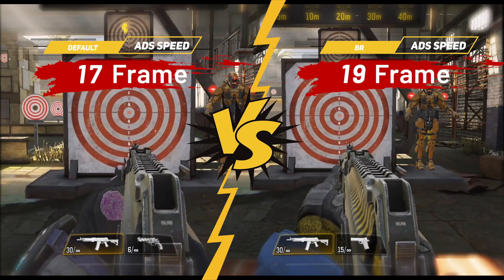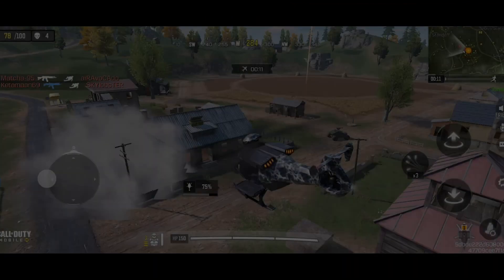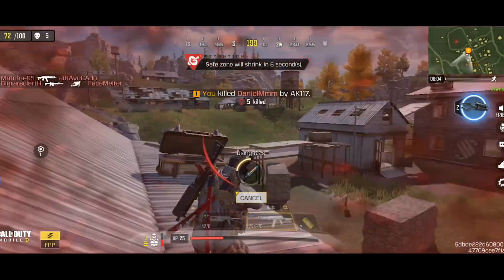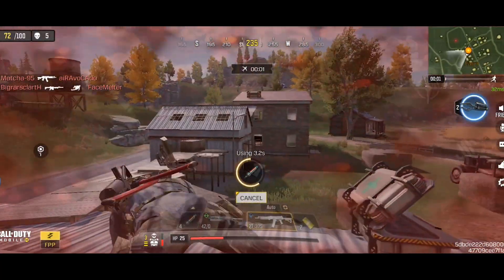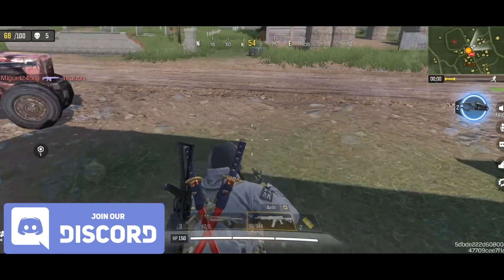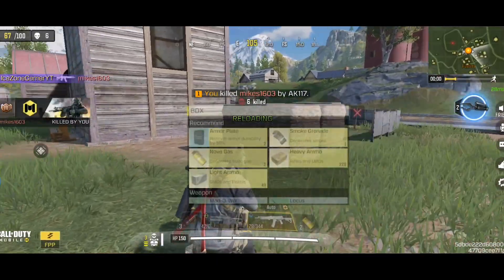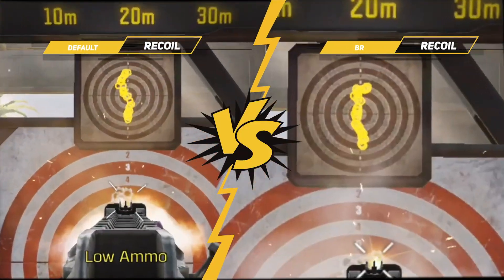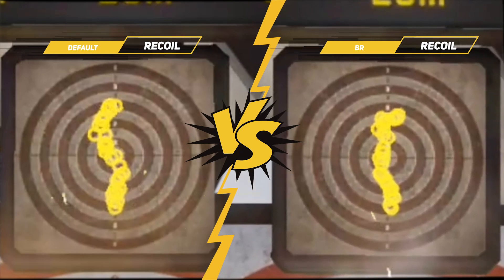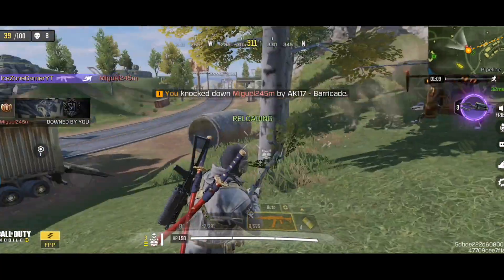First, let's test the ADS speed. We trade weapon mobility for better range and accuracy in this build, so ADS speed is 2 frames slower than default. It's not too bad in BR, and we should try to use hip fire in close range as well. Next, let's compare the recoil patterns. The bullet spread accuracy is significantly improved with this build. We also notice a slight improvement in horizontal recoil, which helps with better control of the weapon at longer ranges.